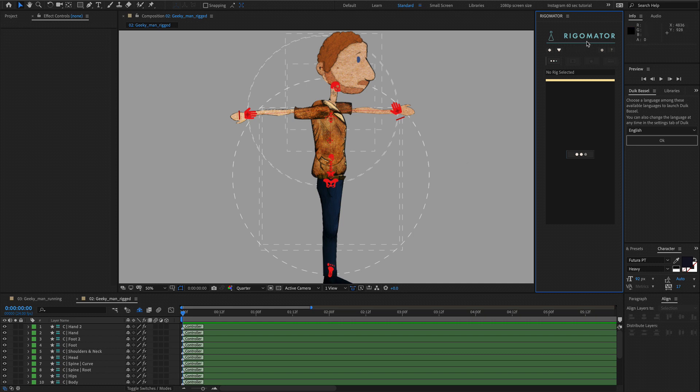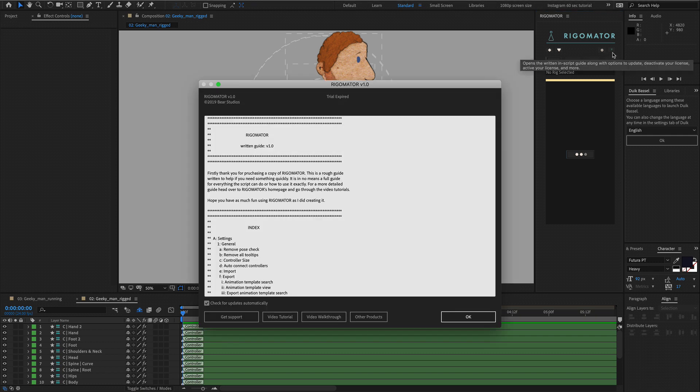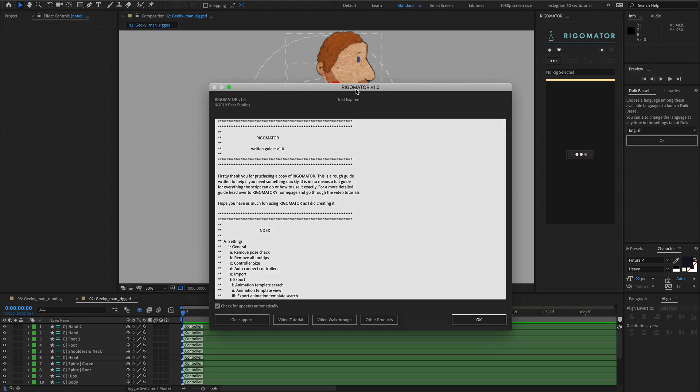To know if you are on the trial, come over to your RigorMator panel and you will see that between the icon and the name RigorMator there will be a little square with a white T inside — T standing for trial. Another way you can check is if you open up the guide, at the top it will say trial and how many days you have left.